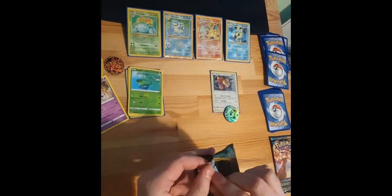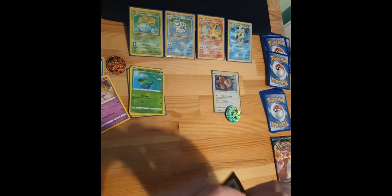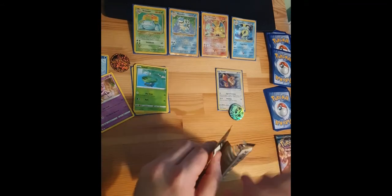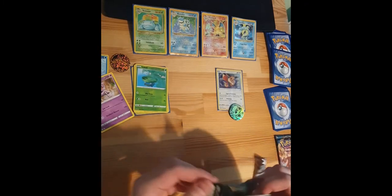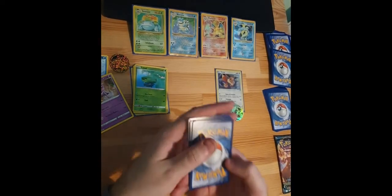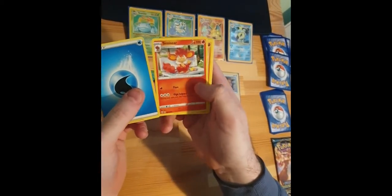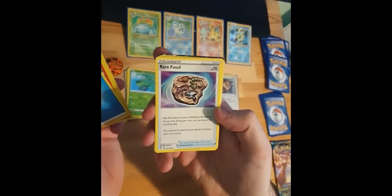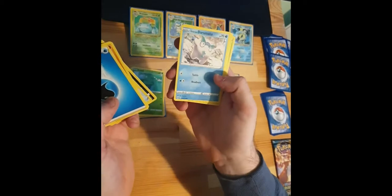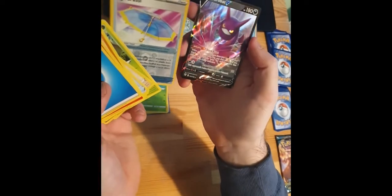Eternatus, come on, bring this back for us. Code card. Let's go. Water Energy, Simiseer, Dugtrio, a Rare Fossil, Larvitar — ooh — a Grimer, Galarian Darumaka, Centiskorch, Growlithe, Reverse Hollow Big Parasol, and a Crobat V.